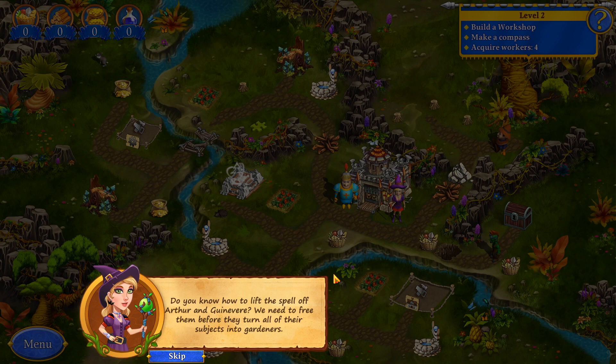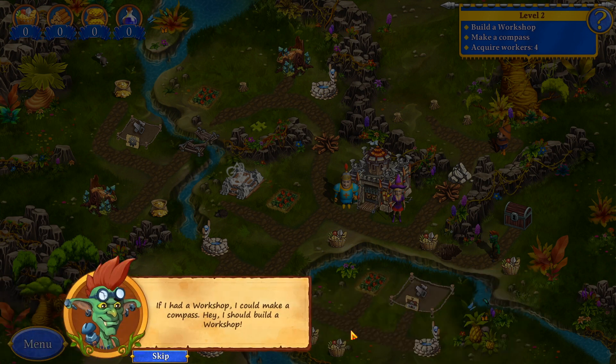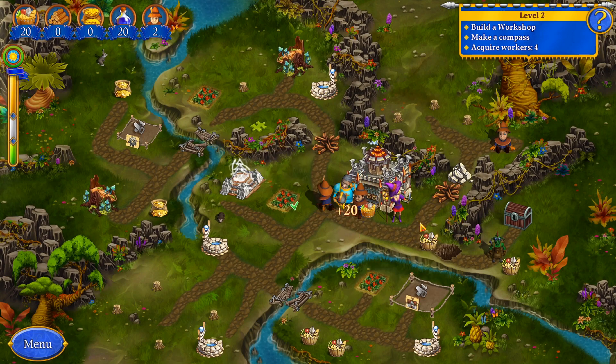Do you know how to lift the spell on Arthur and Guinevere? I need to free them before they turn all of their subjects into gardeners. No, but I know someone who does — the Lady of the Lake. But who can find her in this mess? This guy's the same as the crow — if I had a workshop, I could make a compass. Alright, let me build a workshop.